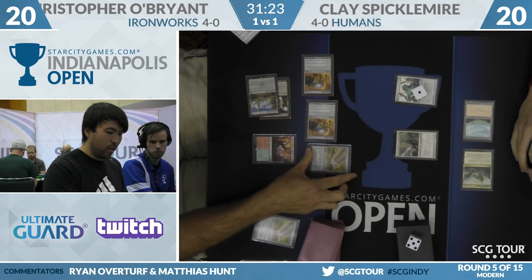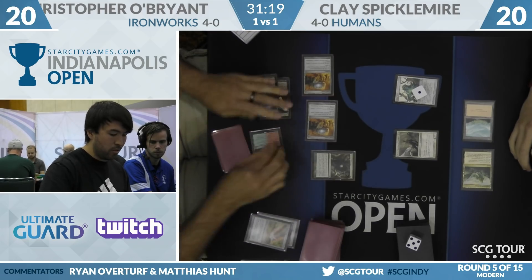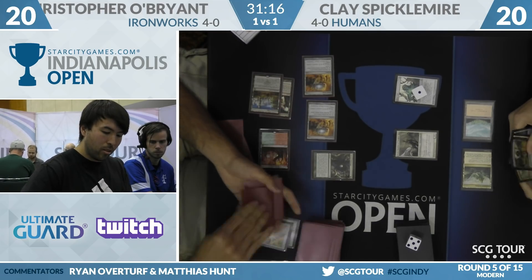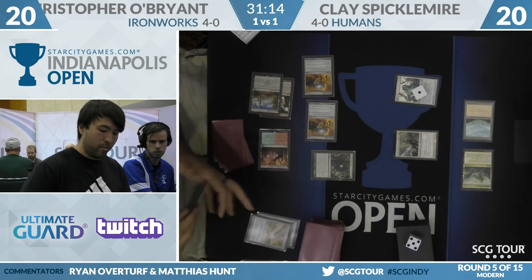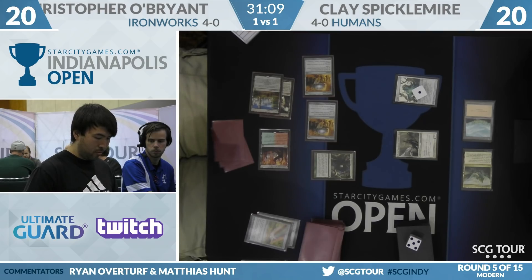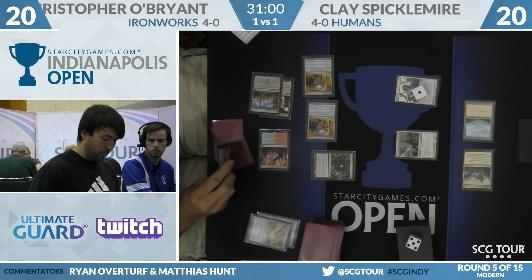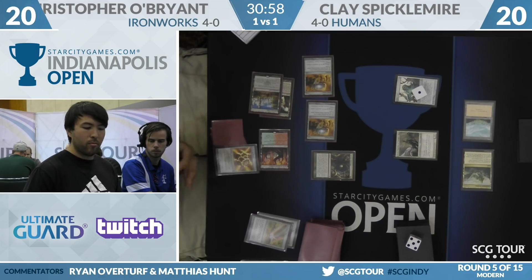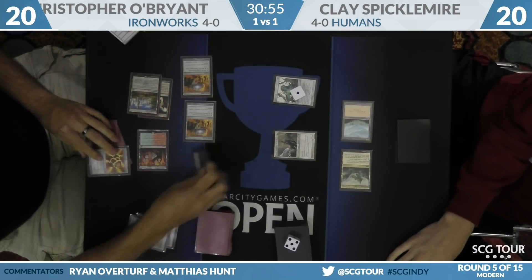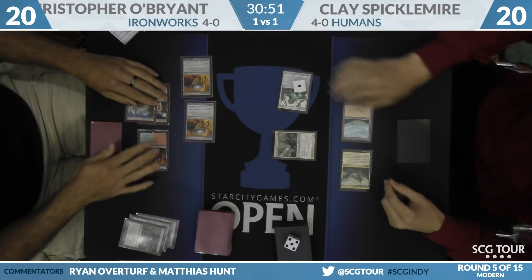From Clay, Thalia hits play. He also has a Damping Sphere in hand, but O'Brien looks ready with a Nature's Claim. There was a choice — Thalia versus Damping Sphere. The Thalia on this turn means O'Brien can't cast Kark Clan Ironworks, since he can only get to four mana. So pushing him back with Thalia while also getting to attack makes sense. O'Brien plays three-mana Mind Stone, paying the Thalia tax, then Ancient Stirrings. Pyrite Spellbomb is the find — that's an answer for Thalia.